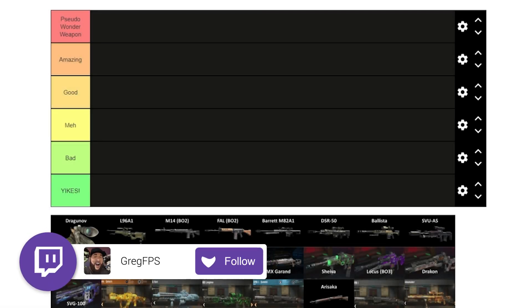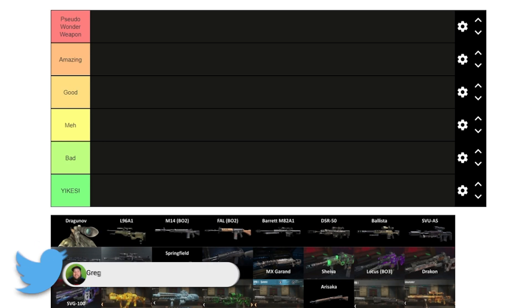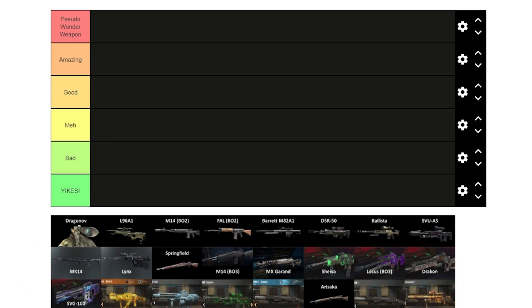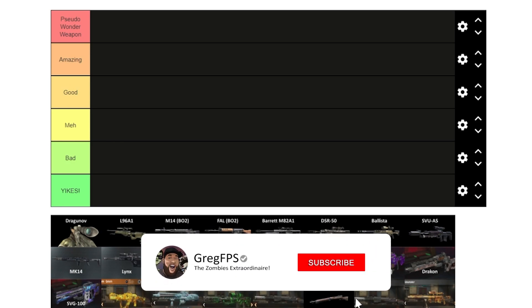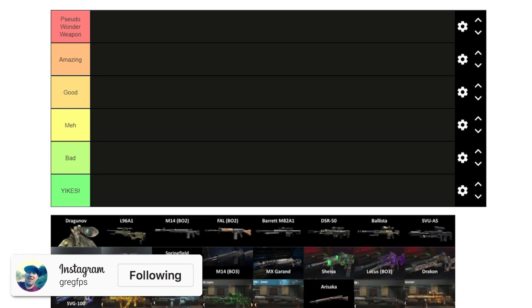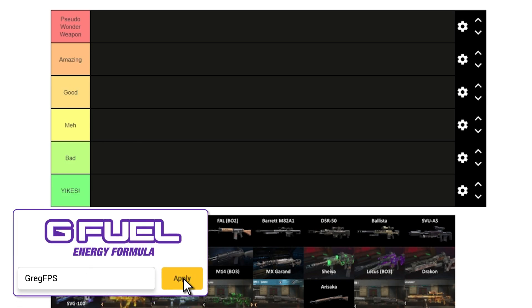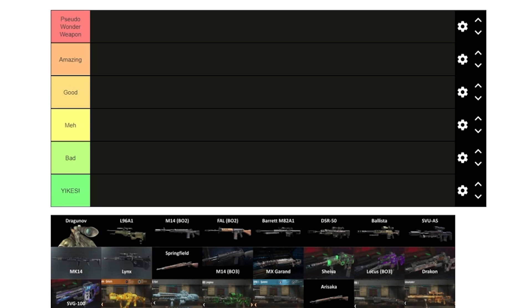Hey, what's up soldiers, my name is GregFPS, the zombies extraordinaire, and welcome back to another tier list video where today we're going through every single sniper and tactical rifle in Call of Duty Zombies history from all the games. Today I'm joined by Lucario — he's basically here to simp for some Infinite Warfare and World War II weapons and provide context on ones I'm not sure about. You may remember Lucario from the zombie quiz. Let's jump into it — we're starting with the Dragunov from Black Ops 1.